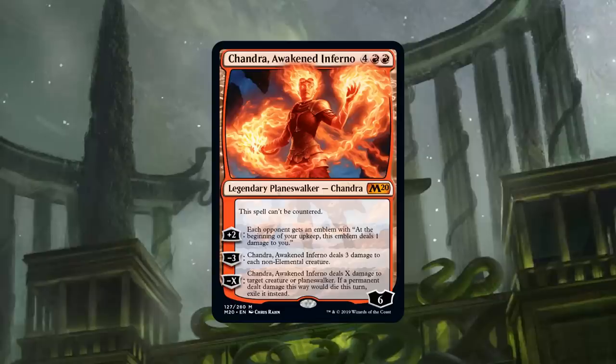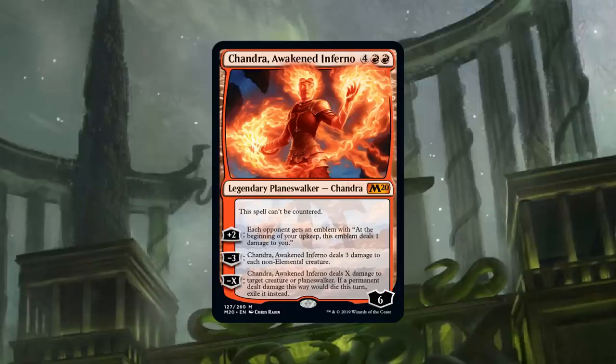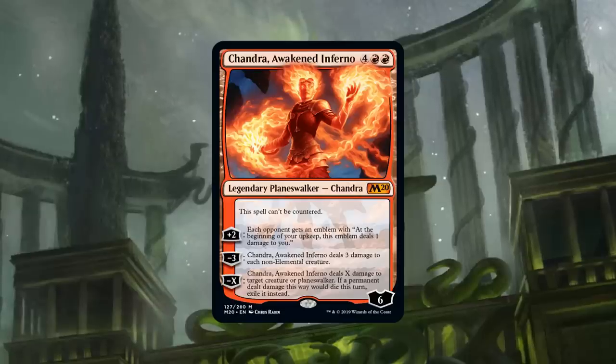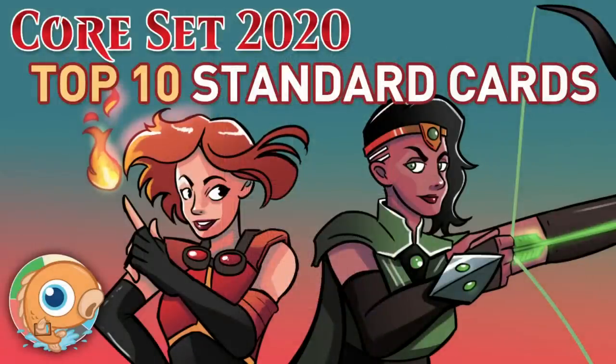Chandra, Awakened Inferno puts a clock on slow durdly decks, which are many of the best decks in Standard right now, so she might shine immediately after M20 releases without needing to wait for rotation. Seth says if a deck can run red he's probably playing Chandra. That brings the list to an end — thanks to Crim for hanging out, and viewers are invited to share their own top 10 Core Set 2020 cards in the comments.